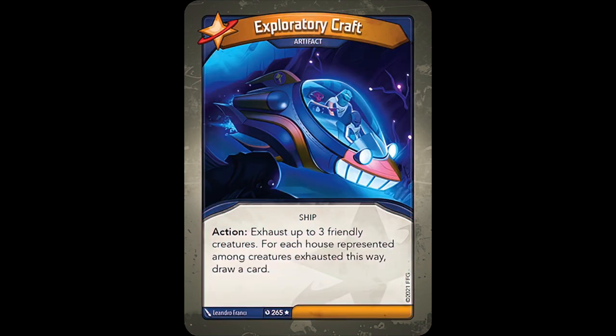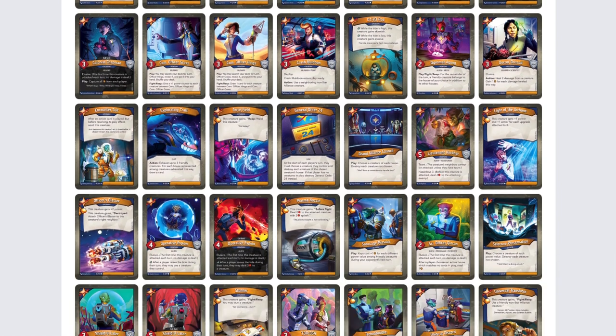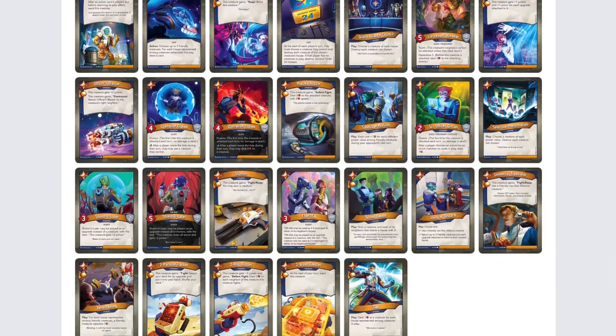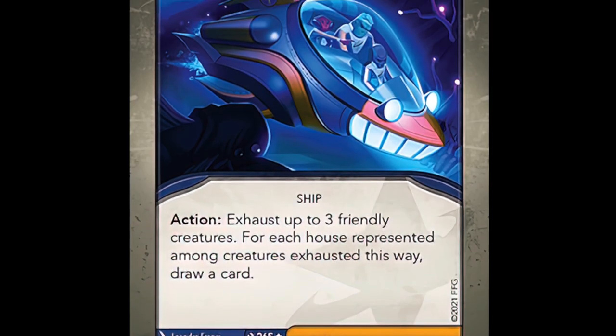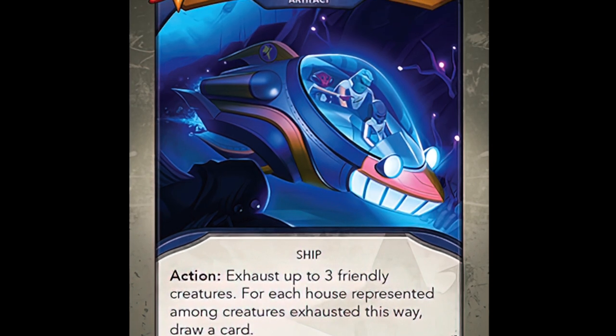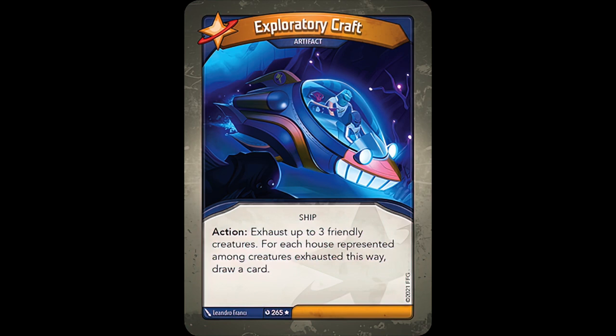In a similar vein, we have Exploratory Craft from Star Lions, which reads: Action! Exhaust up to three friendly creatures. For each house represented among creatures exhausted this way, draw a card. This one is full of Star Lions flavor in the way it involves creatures from different houses, and with a big battle line, you can choose whatever creatures are least valuable at the moment to exhaust. It can help you draw into pieces of your combo, or simply discover more of your upcoming deck. Extra efficiency is pretty much never a bad thing, and though Exploratory Craft isn't always the most consistent way of getting it, it still has its uses.